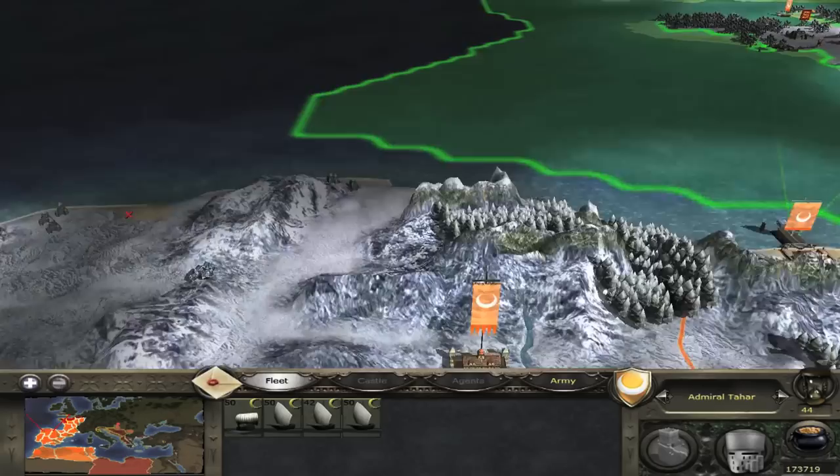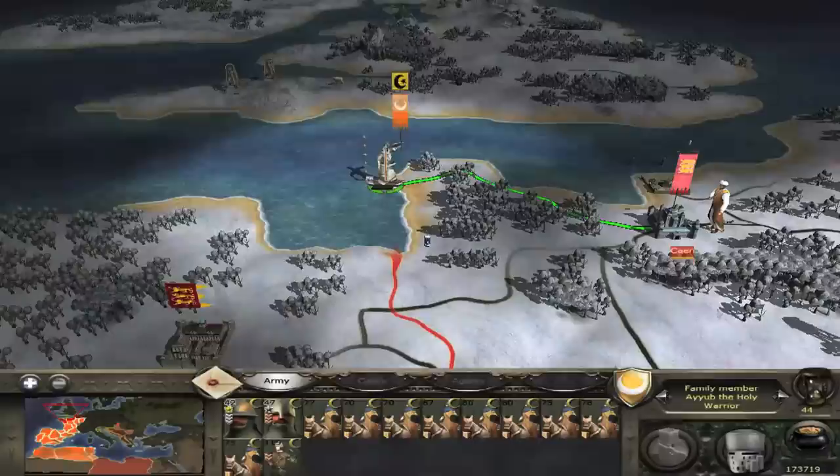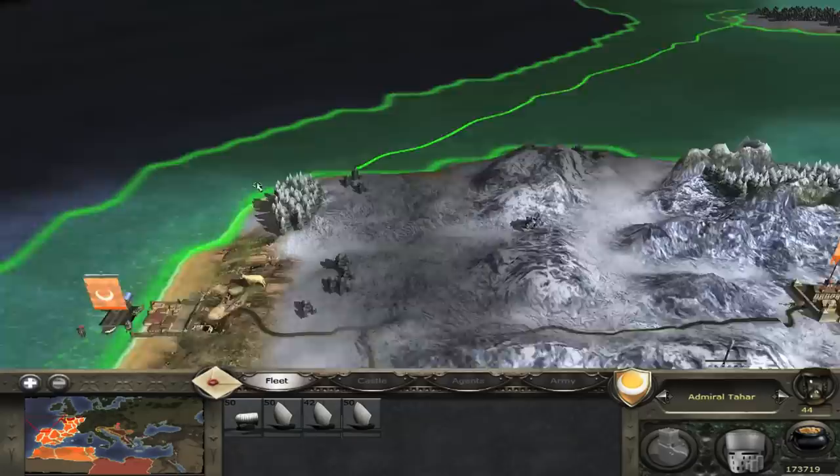In order to trigger this glitch, you need to be on the coast and then select the entire army. Don't disembark. What you want to do instead is select something to attack. However, I don't want them going all the way there because they won't be able to get back on the boat. So I'm going to press backspace as soon as they get off.